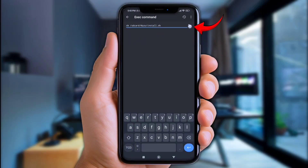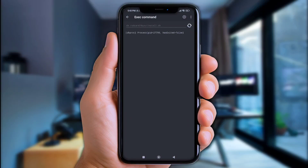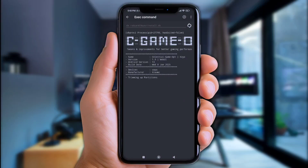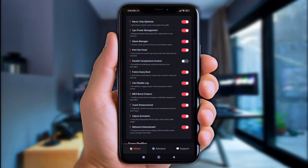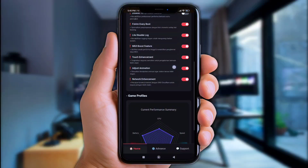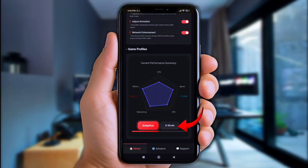Don't forget to click the icon to execute them. Once it's successfully executed, you'll automatically jump into the web UI of Celestial Tweaks. All right, now enable all those options — but not Disable Temperature Control. Next, go down a bit and turn on X Mode.